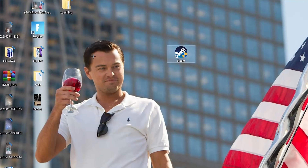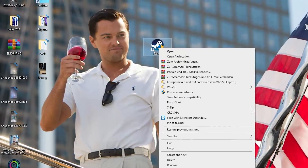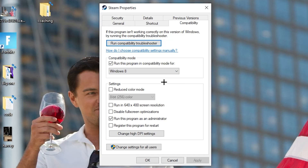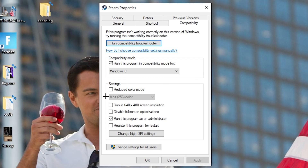If that doesn't work, right-click the launcher shortcut again, go down to 'Properties,' and left-click it so the tab pops up. Navigate to the 'Compatibility' tab. Now copy these settings: enable 'Run this program in compatibility mode for' and select the latest Windows version you have. Disable 'Reduce color mode,' disable 'Run in 640x480 screen resolution,' disable 'Full screen optimizations,' and enable 'Run this program as an administrator.' Disable the restart option, then hit Apply and OK.